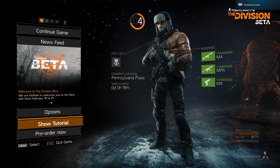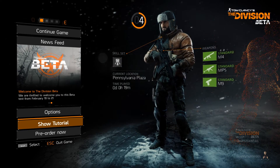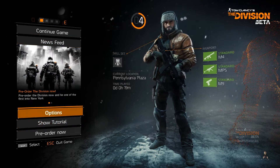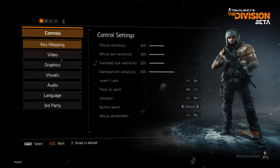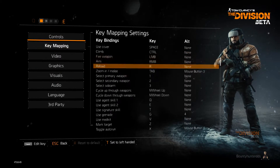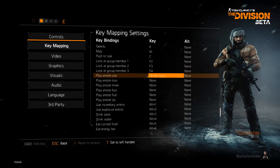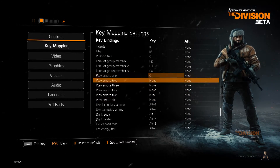Hey everyone, Bounce here with Gamers Lounge and I'm bringing you a quick tutorial on how to do emotes in The Division. They won't be assigned at the start, so you can stop hitting your keyboard and just go to Options, Key Mapping, and scroll down — you'll see they won't be assigned to anything. Just pick a few numbers that aren't assigned or don't clash with anything and here we go.